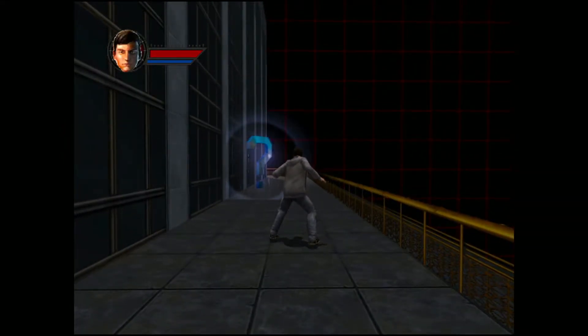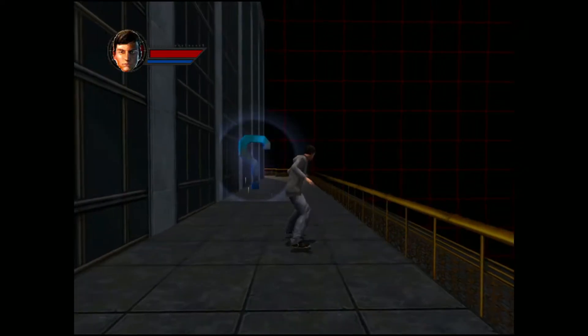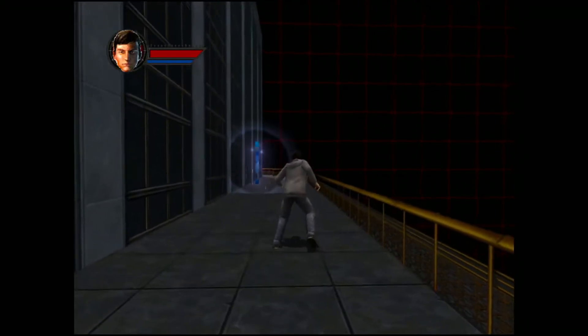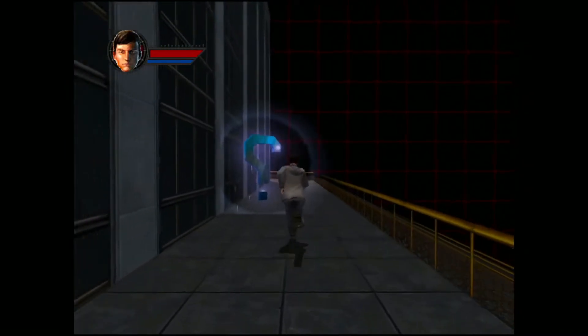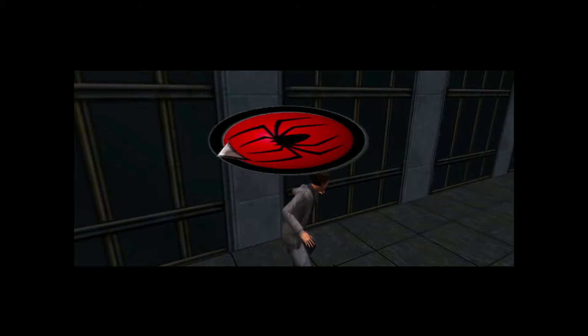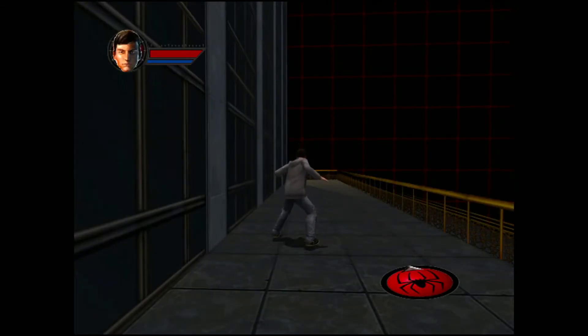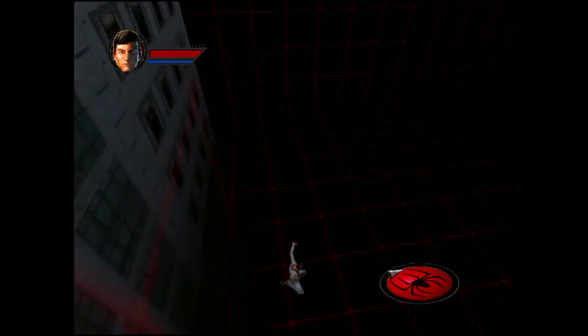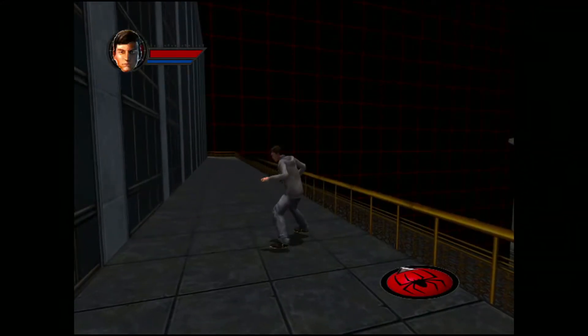Oh boy, so this is Spider-Man. We're doing the training and then we're going to try and keep things going. You want you to touch the question mark. Good to see that you can follow basic instructions. These question marks will teach you how to use your powers. Check out the compass — your compass will point straight towards your next objective. Up on the compass means forward to you. Well, stop following the arrow! You ain't gonna arrest me.